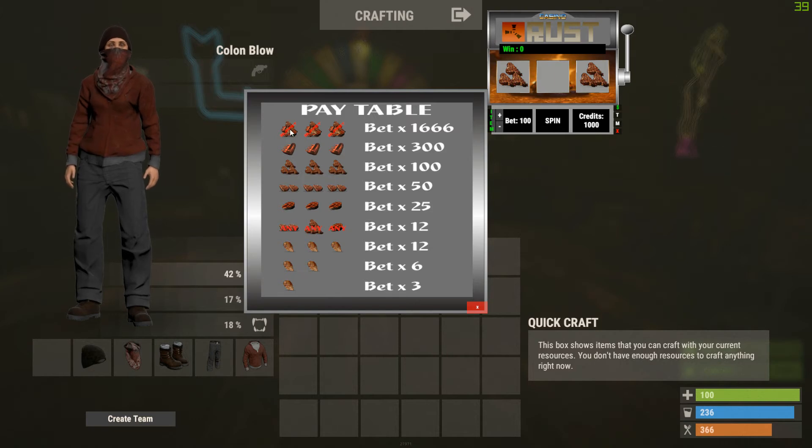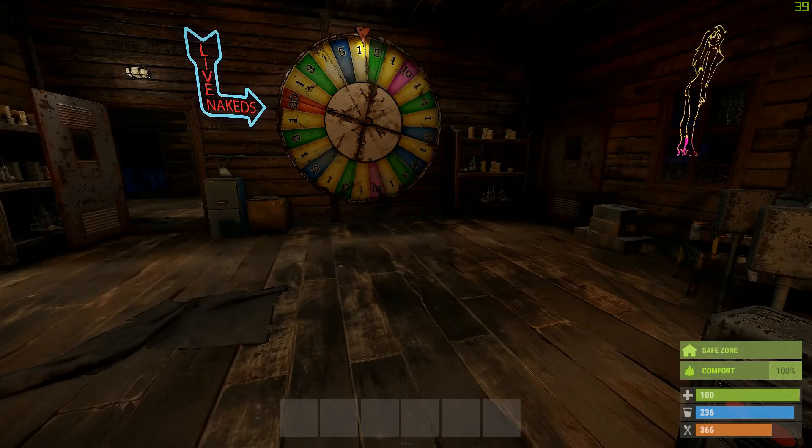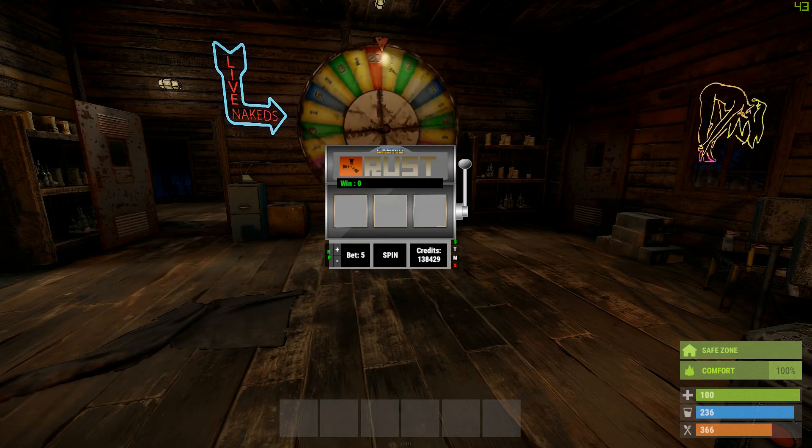This one's got its own pay table as well. You've got the 'Buffet' as your jackpot, then porterloins three, two, one, any, and then the little chicken. Let's switch it back to RP points — this shows how many current RP points the player spinning has. It takes it away and puts it back immediately, so you don't have to cash out or anything. You can also bind a key to toggle the window open and closed really quickly.